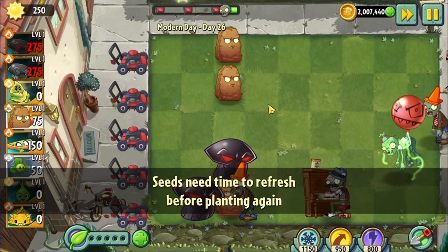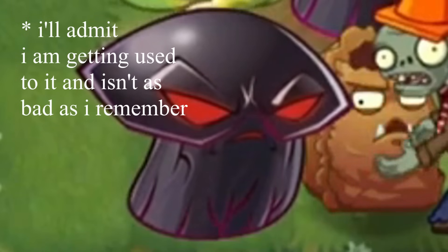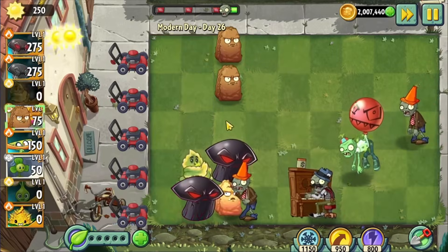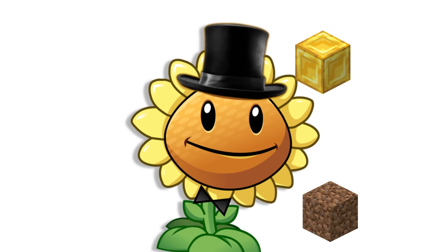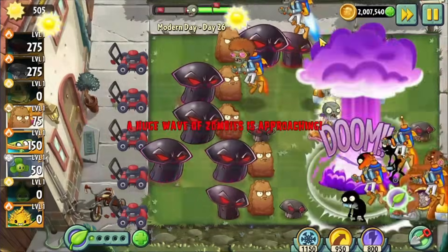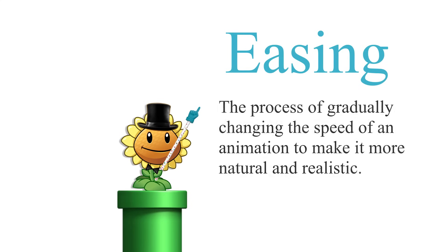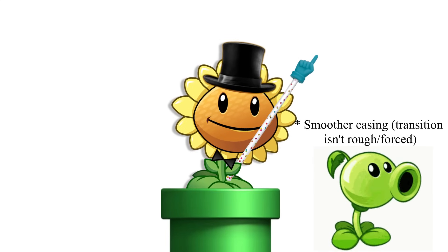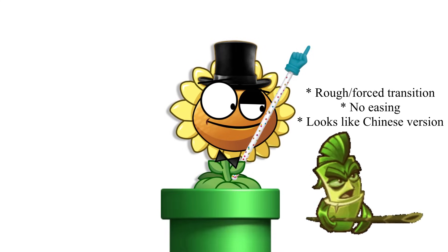It's not just his design, but his animation as well. The animation problem with the new PvZ 2 plants is massive — his animation looks really ugly, it's too quick and lacks any smoothing compared to other plants. Comparing his animation to the previous mushroom ones is like comparing gold to dirt. Easing in animation is the process of gradually changing the speed of an animation to make it more natural and realistic. It was commonly used in the other plants' animations, but now with PopCap's original animators gone, the new animators didn't take this into consideration.